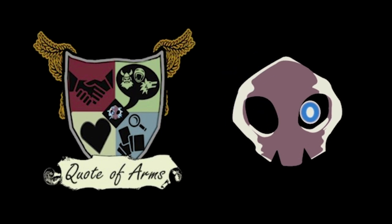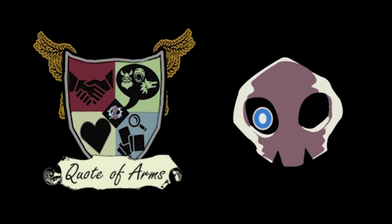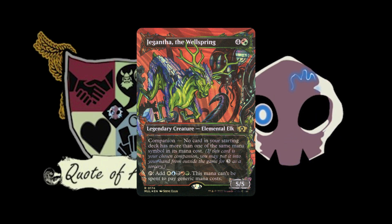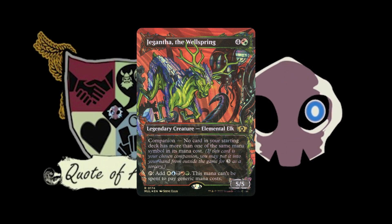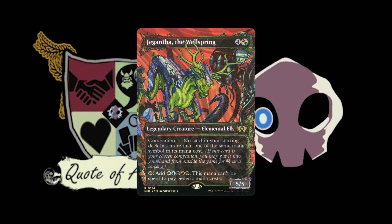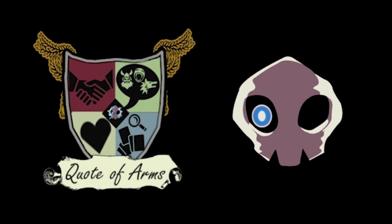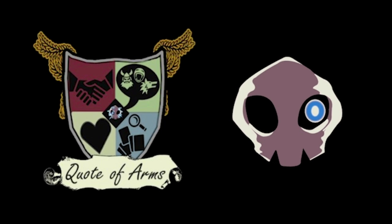You can always do the peekaboo of attacking with a face-down 2/2 — is it a land, or is it a creature I want to die so I can bring it back? Another one is Jegantha the Wellspring, which I'm using in the deck but could be another companion. It taps for one of each color, so it can be used to get an extra activation of Horde of Notions' ability. It also pays for the initial cast if you choose.